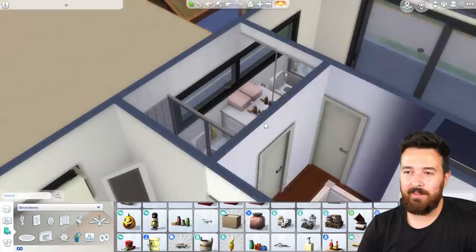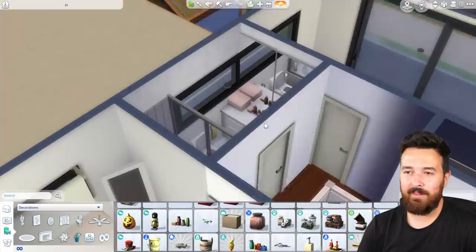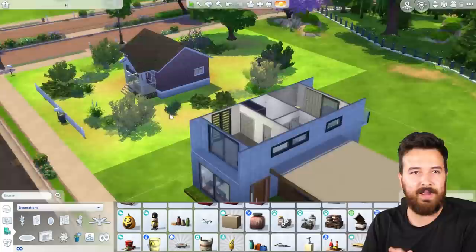Upstairs does have the shower-tub combo like the downstairs did, so we do have plenty of bathtubs. It is a good family home - pets and toddlers alike, everyone is invited.